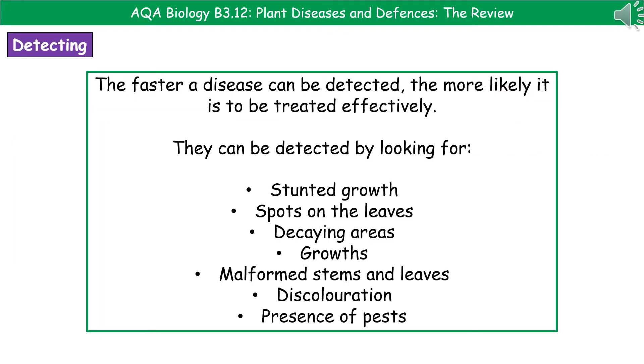If you grow plants at all — whether in your garden, in your house, or as an actual farmer — one of the key things to consider is how we can detect diseases as quickly as possible, because the quicker we detect the disease, the more likely it is that we can effectively treat it. We can look for symptoms such as stunted growth, spots on leaves, areas that are starting to rot or decay, abnormal growth like a gall, misformed or malformed stems or leaves, different discolourations, or simply the presence of pests like a horde of aphids on your plant.